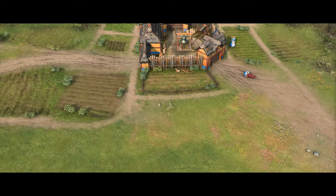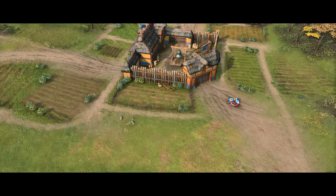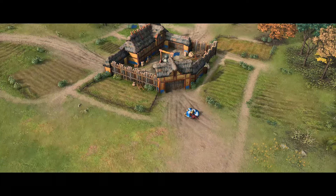When the game begins, you must produce new villagers to rapidly grow your settlement. To support them, first focus on putting your existing villagers to work, gathering food from nearby sheep.